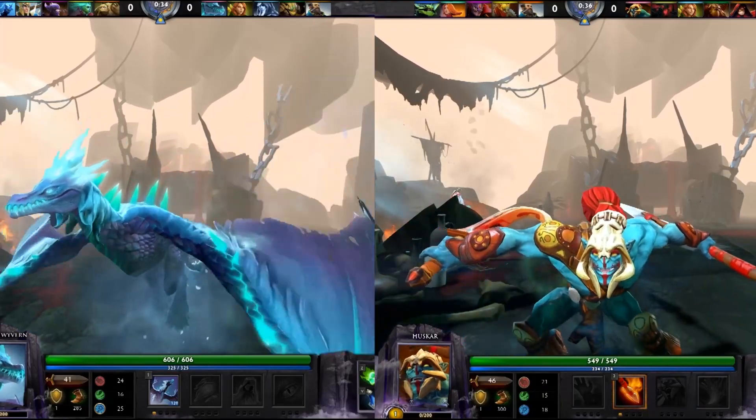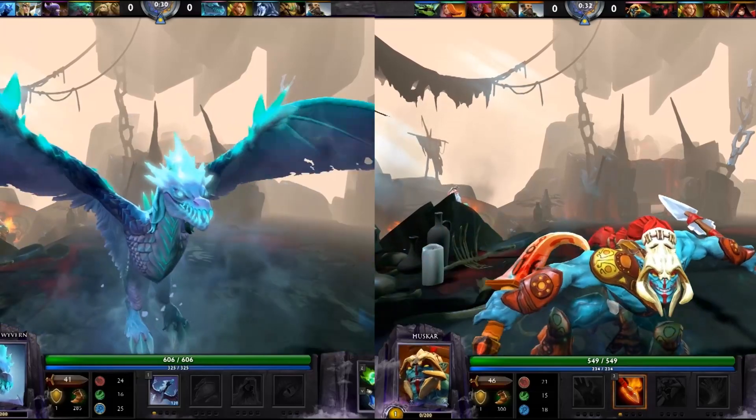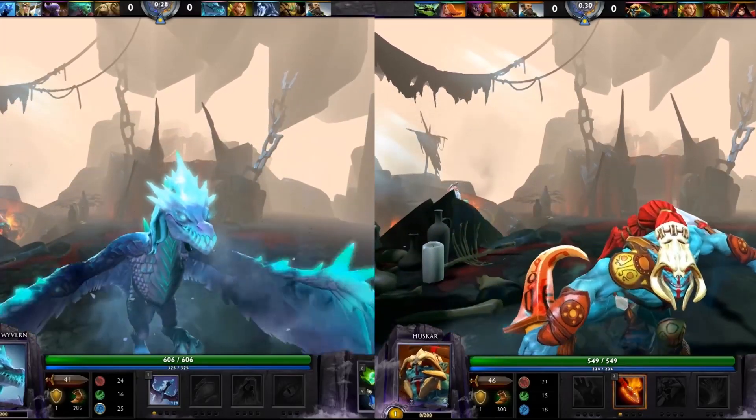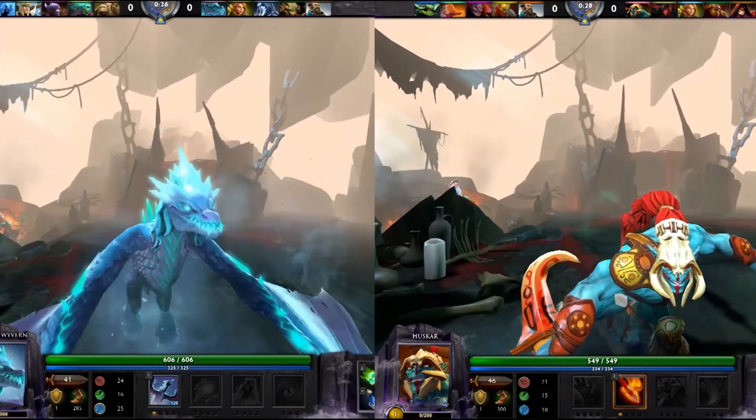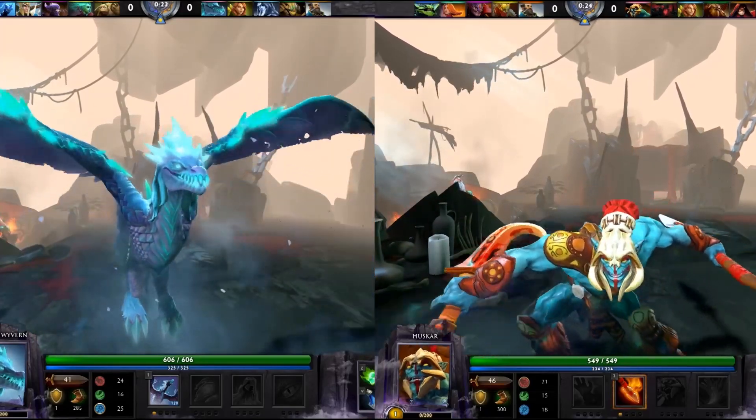Huskar is a fearsome fighter in the mid-game, but often struggles a bit in lane. With only 400 range, he's easy to kite around. Later in the game, you can keep Huskar at lowish health to get the most damage output, but early on when he's still susceptible to nukes, you gotta keep him healed up.